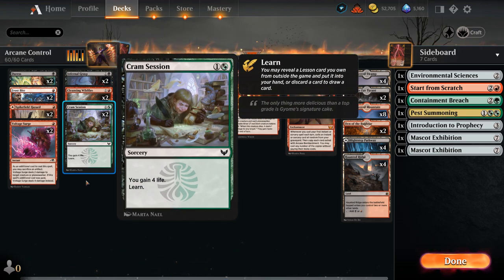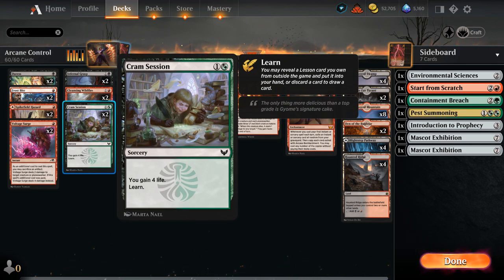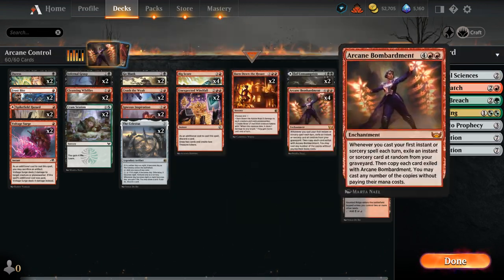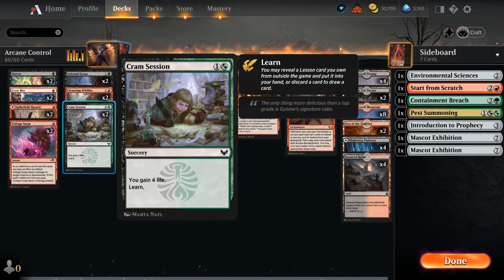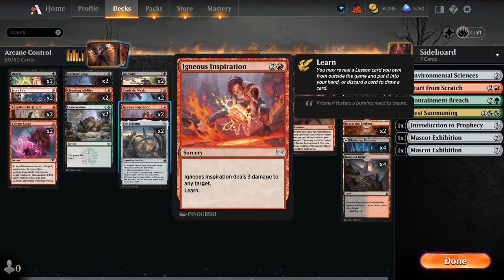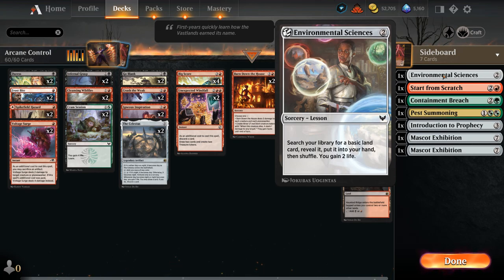Cramp Session, alongside two copies of Igneous Inspiration, gives us access to the Sideboard Lessons, which are quite synergistic with Arcane Bombardment, as we can cast more instants and sorceries to trigger Bombardment and accumulate more value. The life gain from Cramp Session is also quite useful against various aggro decks in the format, and Inspiration can deal three damage at sorcery speed. Our Lessons include Environmental Sciences to gain and find a basic, and Start from Scratch can deal one damage or destroy an artifact.